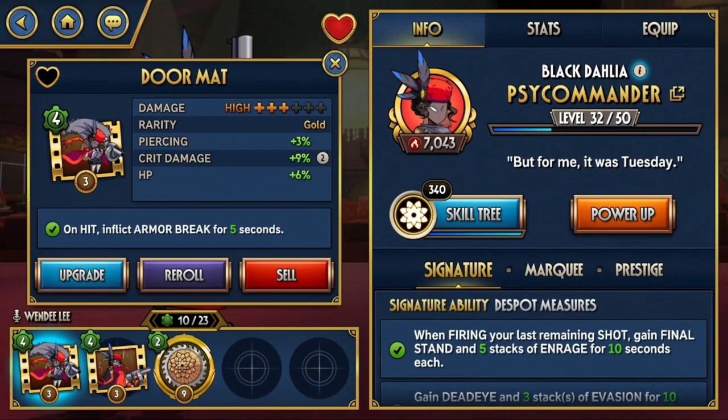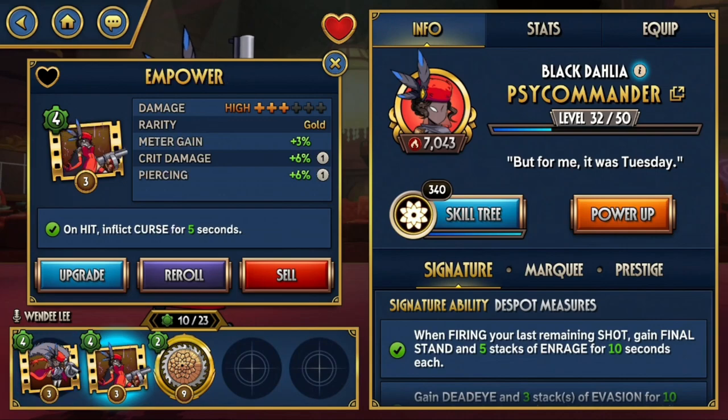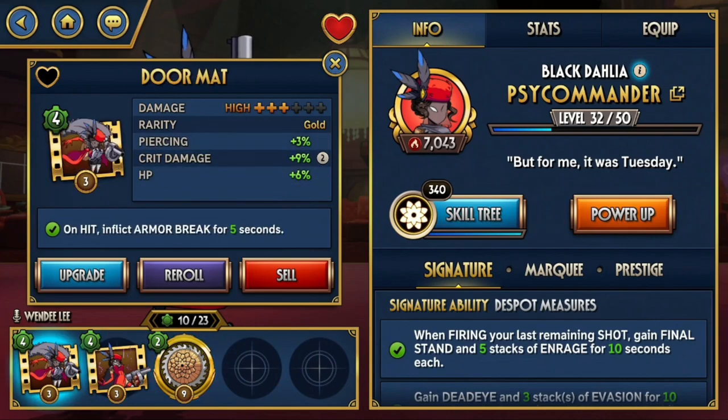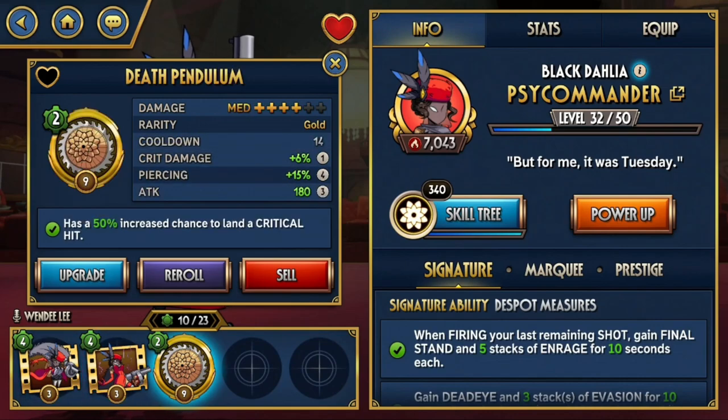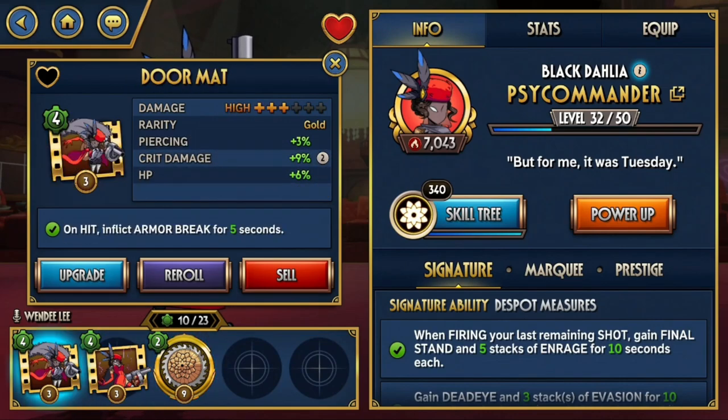Doormat is another staple. It inflicts Armor Break, it's easy to combo with as a finisher, and it's another Blockbuster 1 which means it's super easy to charge. I think these three moves I'm going to cover in this video are really solid for beginners to use because they're quite easy to learn, easy to use, and they're also really good.